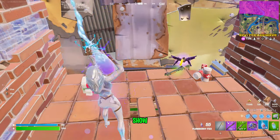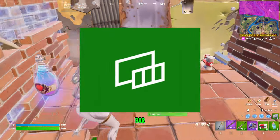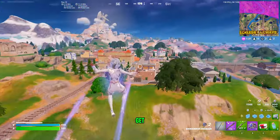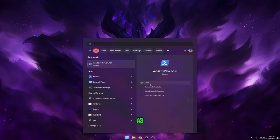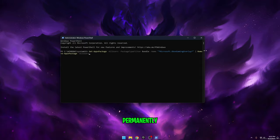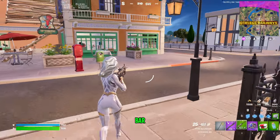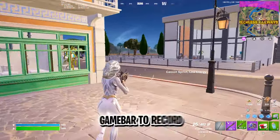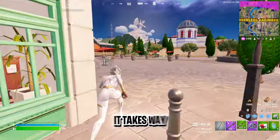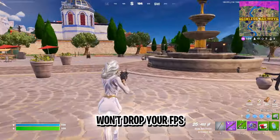Before the video ends, I'll show you how to completely disable the Xbox Game Bar. Shout out to Electron for finding this optimization. Run Windows PowerShell as an administrator and copy and paste the text from the description to permanently remove the Xbox Game Bar. If you use the Xbox Game Bar to record clips, please consider switching to OBS — it takes far fewer resources and won't drop your FPS.